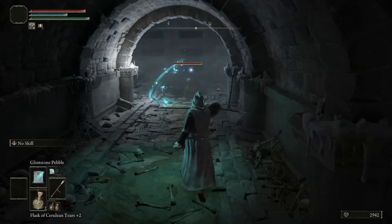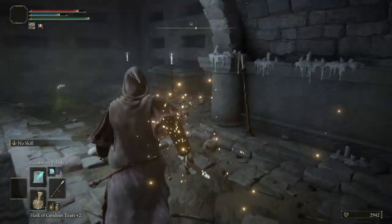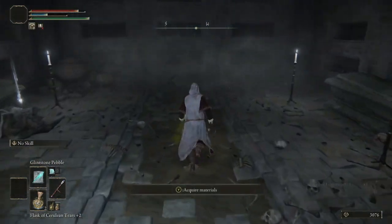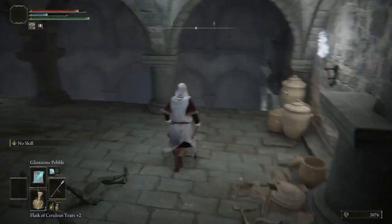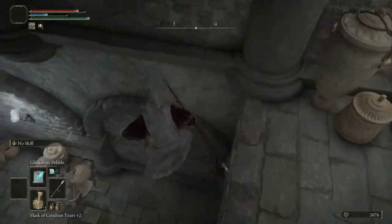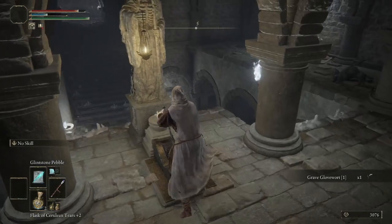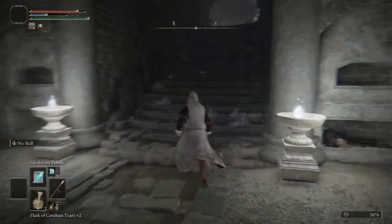They try to set you up — this guy tries to stay back while his buddy rushes you from the side as you run in. We'll grab the wandering noble ashes. When you fall down here, make sure it's on the right-hand side so you can pull the lever. You don't want to fall all the way down. Pick up another grave glovewort, pull the lever, opening the big gate right down front. I think we cleared off everybody in here.